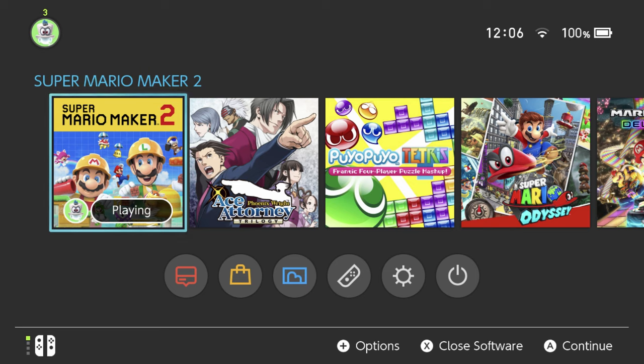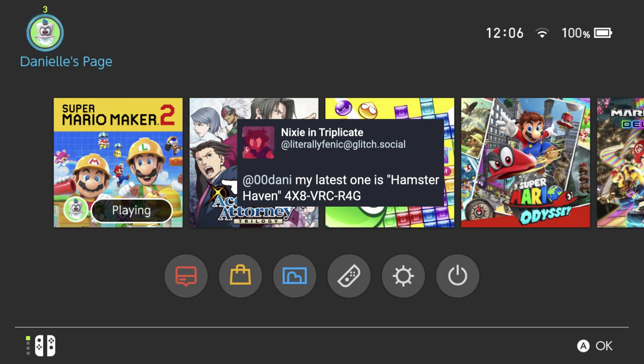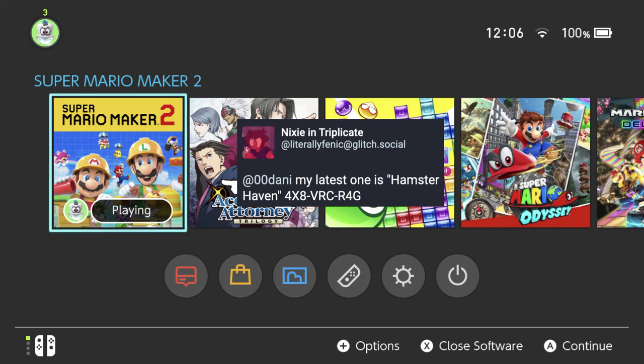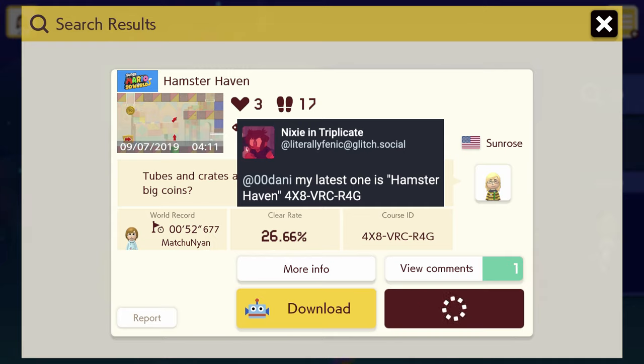Hey there everyone, this is Danielle playing another Super Mario Maker 2 viewer level. Here's the ticket for this one — Hamster Haven by Nixie or Fennec or Sunrose, I'm not quite sure what name to use, but this person who is cute. The level is called Hamster Haven, the code is 4X8VRCR4G, and I've already put it in. It's a 3D world level — it looks like you get to play as a hamster, which is pretty cute. Let's check this out.